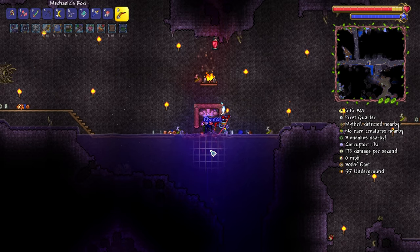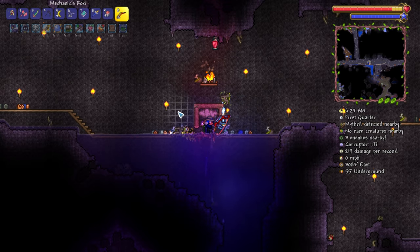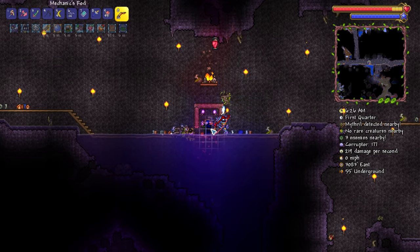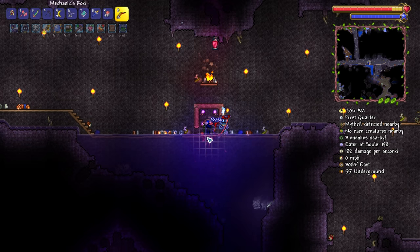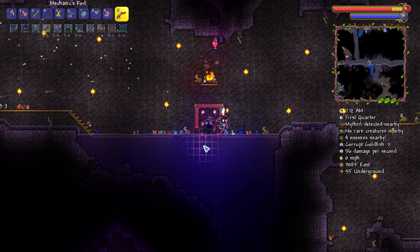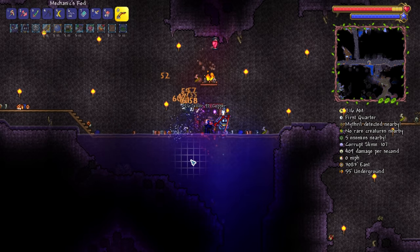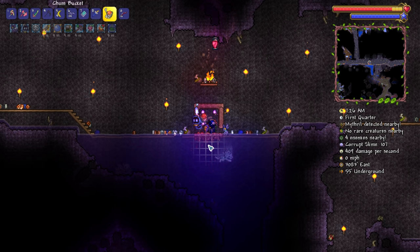The damage potential with the Scourge of the Corruptor was just insane. And then you had the Piranha Gun — was never really a fan of that. And then you got the Rainbow Gun, which was buffed fairly recently and it's kind of a monster now. Maybe the Piranha Gun is the worst one now. Let me know in the comments — what is your favorite dungeon hard mode crate weapon in the game right now? My knowledge is pretty old, so it needs to be brought into the today ages.